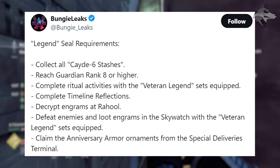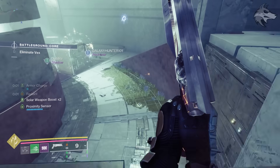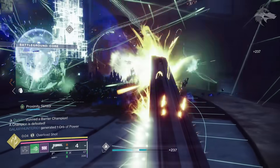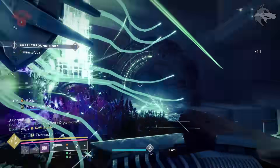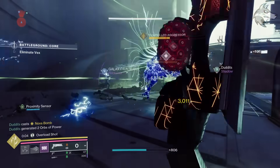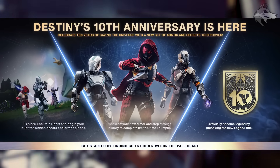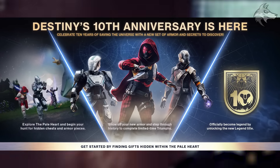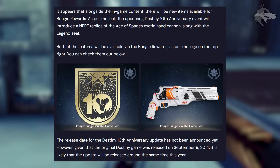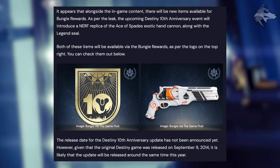So there are some new secrets in the Pale Heart as well as a push toward timeline reflections, which take us through older expansion content and missions. I'm not sure if Bungie are bringing back things like Red War, but the requirement to defeat enemies and loot engrams in the Skywatch suggests Bungie may lean into the loot cave component in the Cosmodrome for nostalgia. Additionally, Destiny Bulletin shared that there will be a Bungie Rewards pin for the title and an ornament for the Ace of Spades exotic hand cannon — Cayde's weapon.